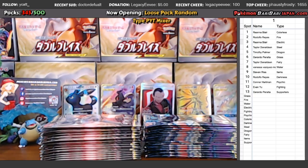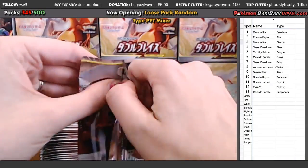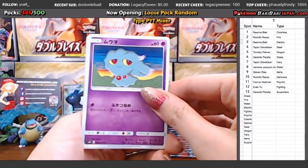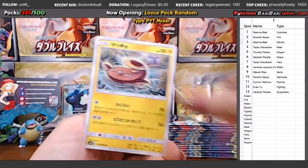That one yesterday was ridiculous. From our four Ultra Shiny packs — I wouldn't be mad. The Ultra Shiny break we did yesterday was crazy if you guys didn't see it. It was 40 packs, ridiculous hits — like 14 secret rares.